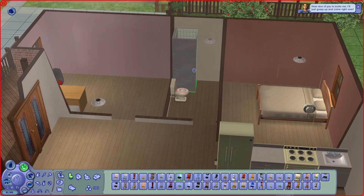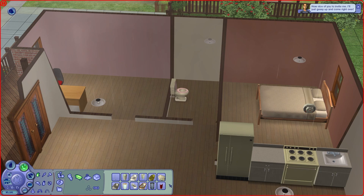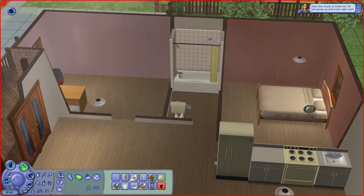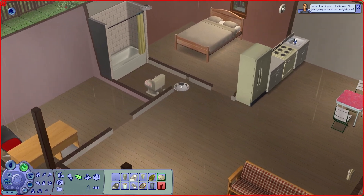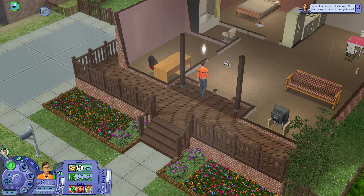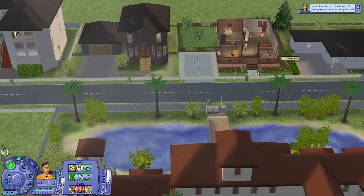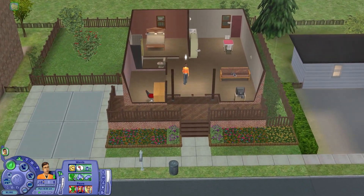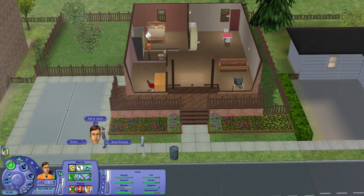We've got a phone and pretty much everything we need. I'd like to sell that and buy a bath-shower because they get a bit more comfort from that. We haven't got a sink in the bathroom which is a bit weird, but they can just wash their hands there for now. So where is Pam? You coming over? How are our needs? We could buy a car. Let's greet Pamela.